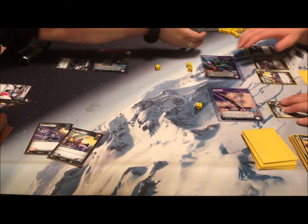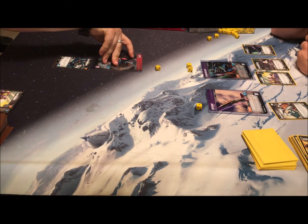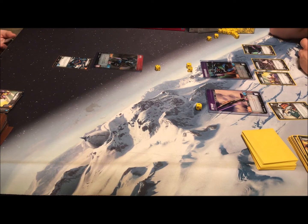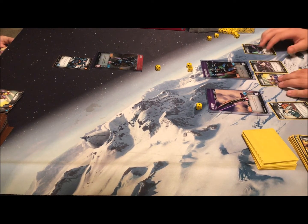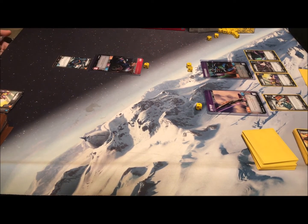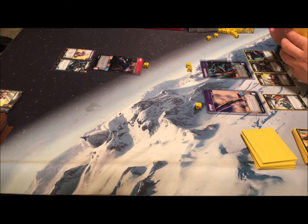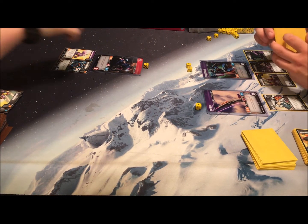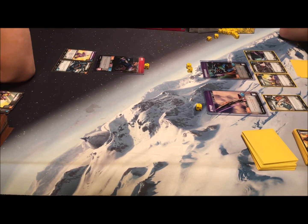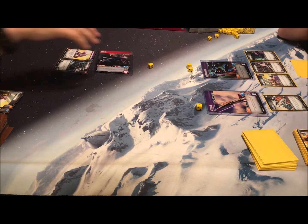Slug is KO'd. Everything's tapped so we untap, and now Arcee's got to finish off Thundercracker. Draw a card. I'll flip — deal one damage in this mode, and I'm going to put Fusion Cannon of Megatron on Arcee for plus one attack. I could try to go after Thundercracker but he's got Tough 2 — I'll go after Skywarp instead.